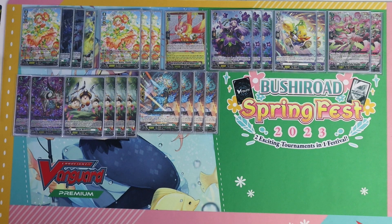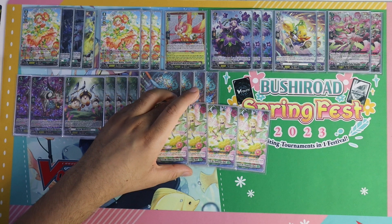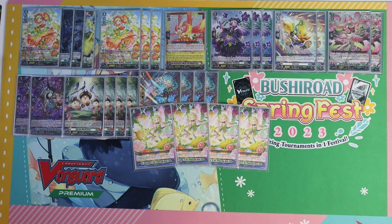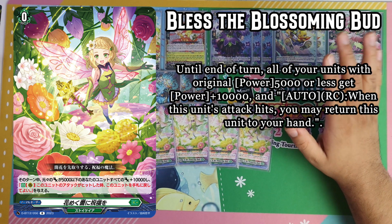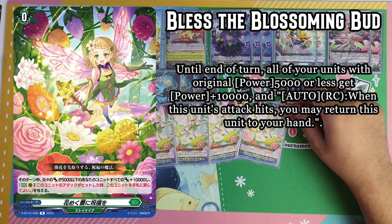And we are finally onto orders. Ladies and gentlemen, this is the MVP of the deck — why Clawdeen is officially a rogue deck and something I think you should be afraid of. We have four copies of Blessings to the Flowering Buds. This is a new card and it deserves a debut. Until the end of turn, all of your rearguards with original 5,000 power or less get power plus 10,000. There's also an auto rearguard circle skill: when this unit's attack hits, you may return this unit to the hand. The second skill is completely irrelevant — it's the first skill. Play this card and you give 10,000 power to your entire board.